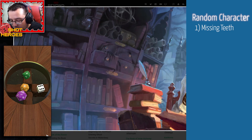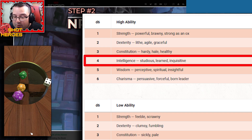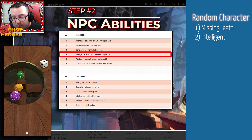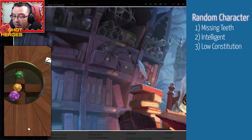I rolled a seven, and a seven is missing teeth. That's an interesting start — I'll be curious to figure out how this character lost their teeth, or maybe it's just bad dental hygiene. Next stat is NPC abilities: a high ability and a low ability. I rolled a four for the high ability, which is intelligent — so they're a very intelligent NPC. For the low ability I rolled a three, which is constitution. Intelligent but not super healthy — maybe not the healthiest lifestyle.